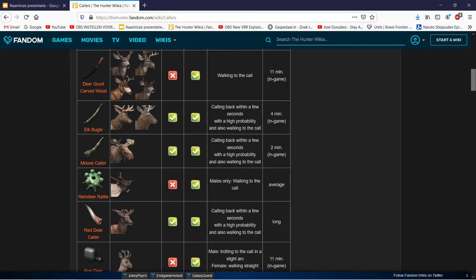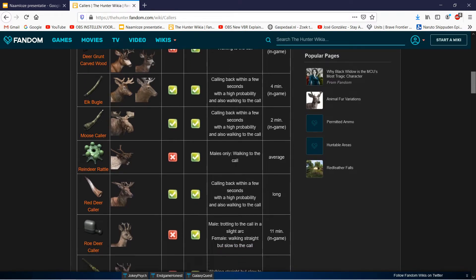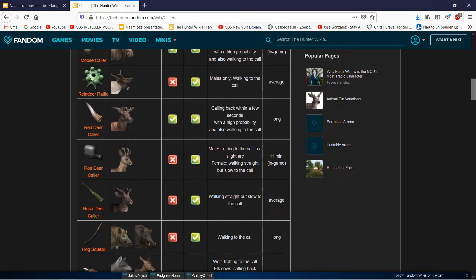The roe deer males walk straight but slow to the call. The wiki also describes this nicely - the males come trotting in on a slight arc, and then walk straight but slow. Females are very slow. What I like about hunting roe deer: when they live in groups on Hamedall or Valdibar, you call and wait about 30 meters from the call. Within 2 or 3 minutes you know if there are any males in the group because they come trotting in. If nothing comes and you get another female call, you know it's an all-female group. Hunting roe deer for males doesn't take that long.